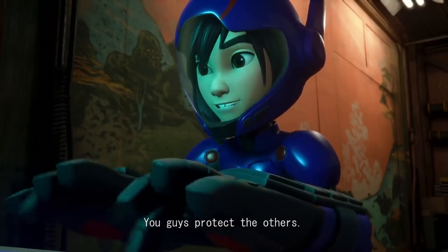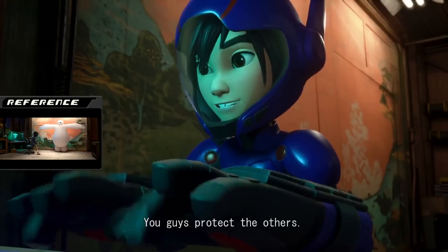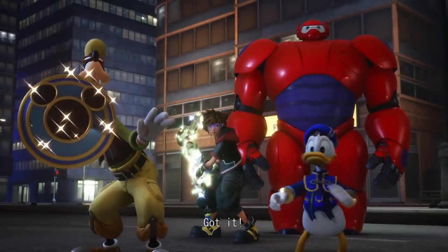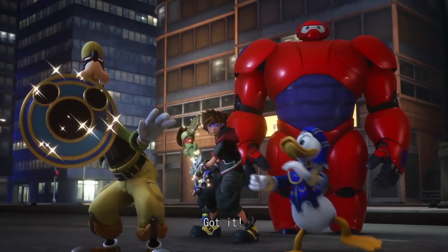We see a quick shot of Hiro typing something in his home lab — you can tell because the design in the back is the same one from the movie. He's speaking to Sora from home, but the crew is out in the city. They are told to protect someone. Interesting how Sora is using the Toy Story Keyblade suddenly — at various points in this trailer in non-Toy Story sequences, Sora will have the Toy Story Keyblade equipped. All these action scenes have been nighttime scenes — this is the third world we've seen both night and daytime scenes for now.